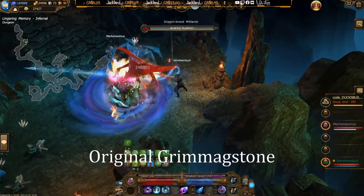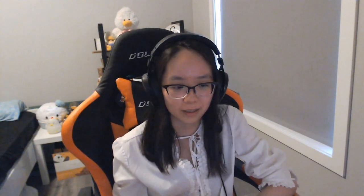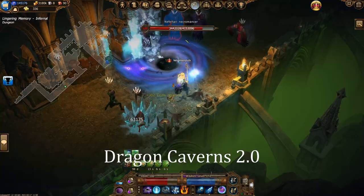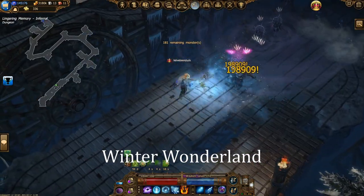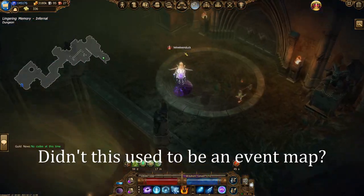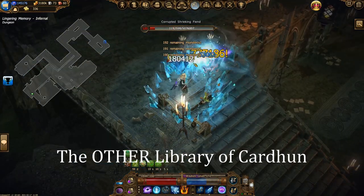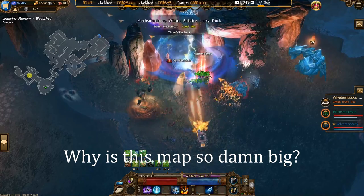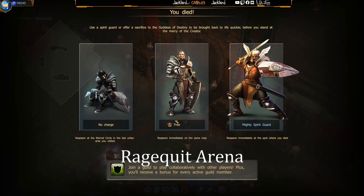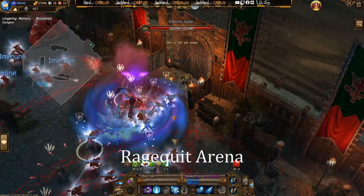Since all the Lingering Memories maps have the same name, I started giving them my own nicknames so I can actually tell them apart. There's the original Grimmeg Stone, which my Discord has kindly renamed to the Boomer map. Then there's Hegestov Grotto from another angle, Dragon Caverns 2.0, Winter Wonderland, Atlantis again, shiny rocks, a map that used to be an event map, Lortac the outside, Lortac the inside, the other Library of Carden, one map that's just damn big, and finally the Rage Quit Arena, where you start by spawning in dead.